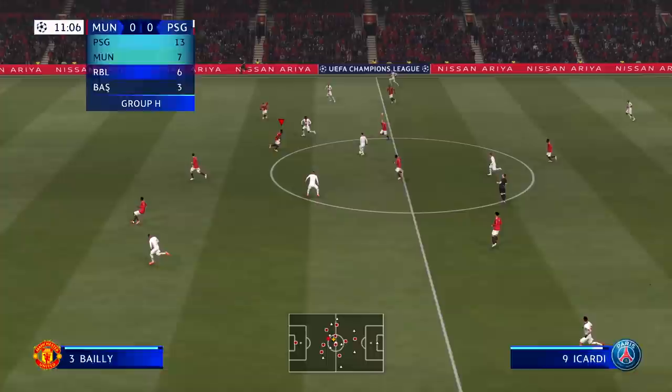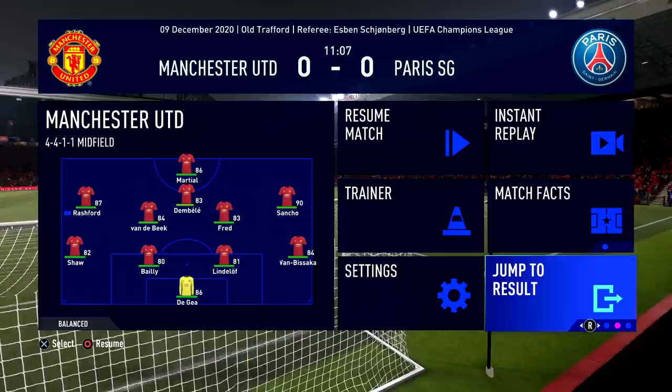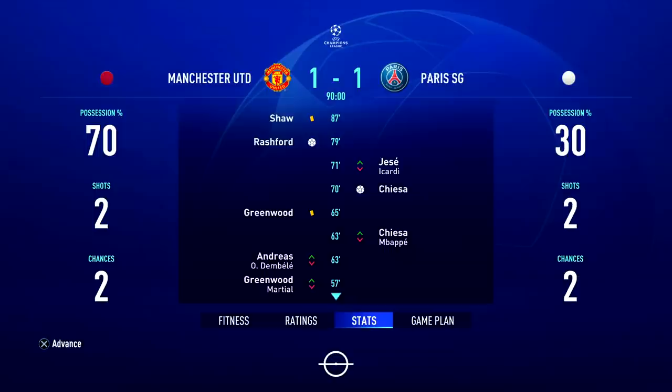Another useful feature in career mode is the ability to pause the game and go straight to the end of the result. If you go to jump to result, it'll finish the game off in a quick sim sort of way and you skip whatever time you had left. This is useful because sometimes you're winning 5 or 6 nil and don't want to play the rest of the match with half an hour left. This jump to result feature is a nice one because you're not forfeiting the match — it just finishes the game early so you can move on.